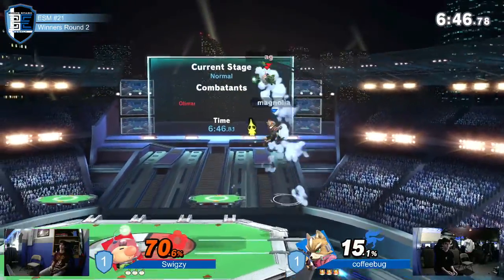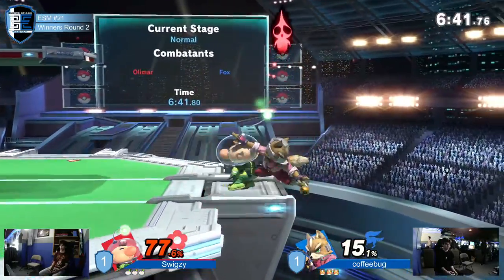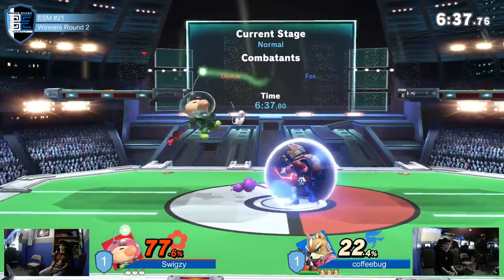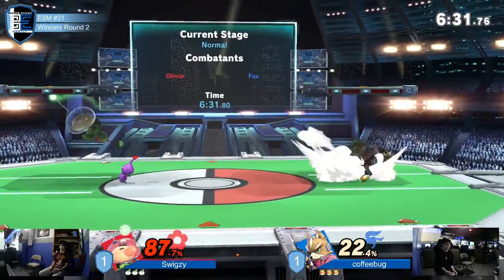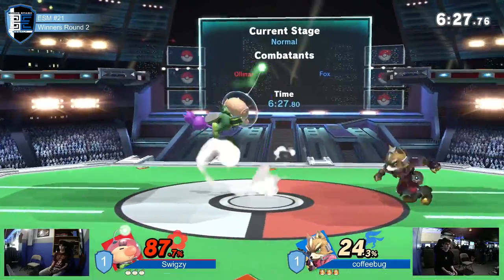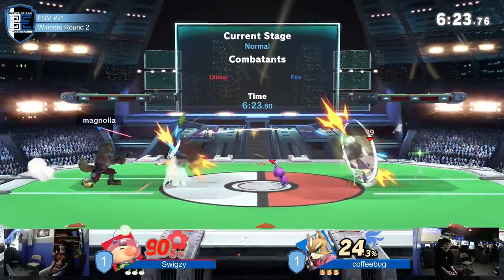Double up air, couldn't get the platform extension. He died back so he couldn't land. He just went for that — he had it too, he held it too long. I like the side beam air, platform air. That was just a misunderstanding of where he was going. He didn't get the last hit of down air, but he buffered the up smash anyway. A lot of air is going around.